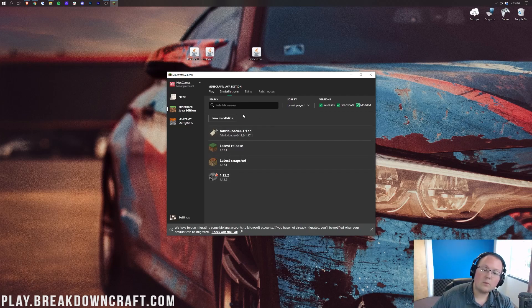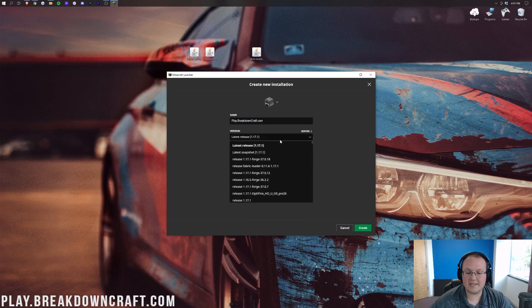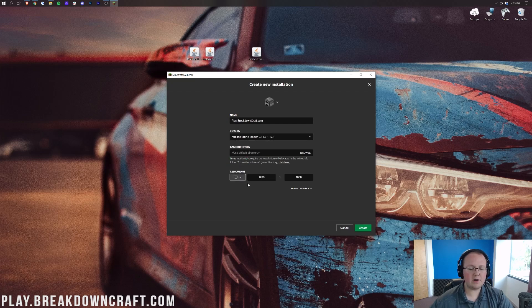But if it still doesn't appear, go ahead and click New Installation. You can name it whatever you want — I'm going to name it play.breakdowncraft.com, which is our 1.17.1 grief-protected Minecraft Survival Server. Click on the Version drop-down box and click on Release Fabric Loader. Make sure it says Release Fabric Loader and at the end it says 1.17.1. Then we want to go ahead and change our resolution if needed, and click Create.